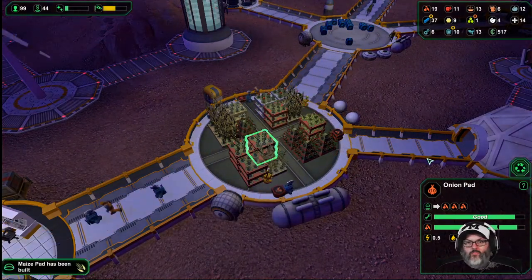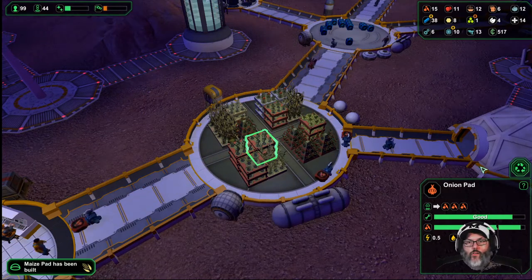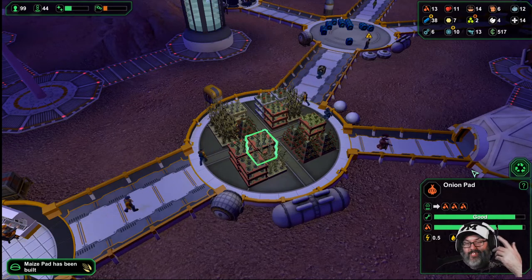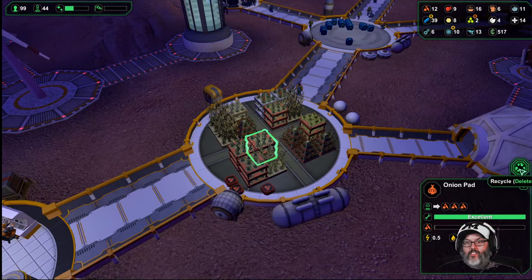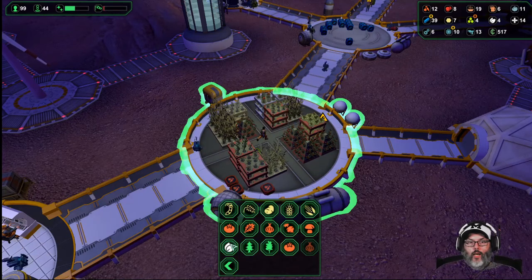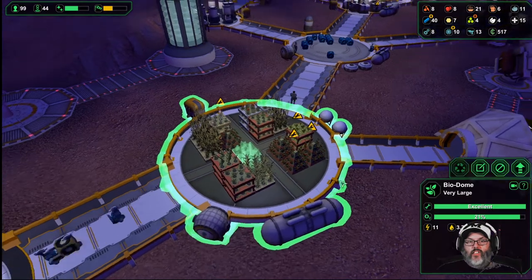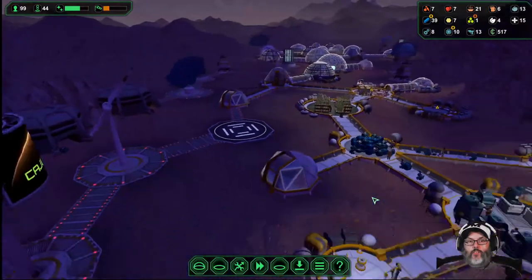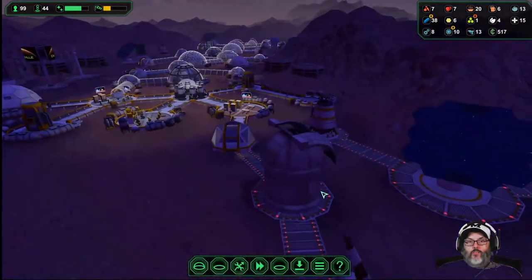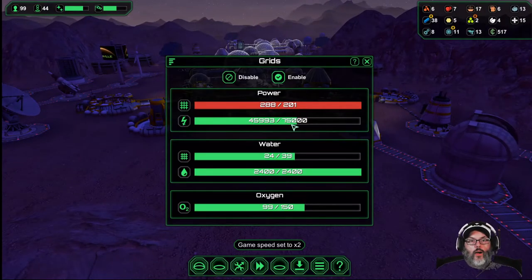I want to start balancing this out — gotta pay attention to the recipes or you're just shoving stuff in the box. I'm going to add another medicinal pad just to have more stuff to sell. How are we looking? Power's down.